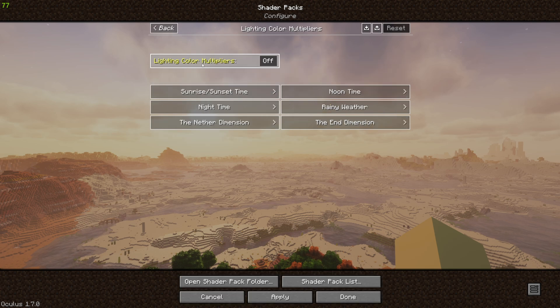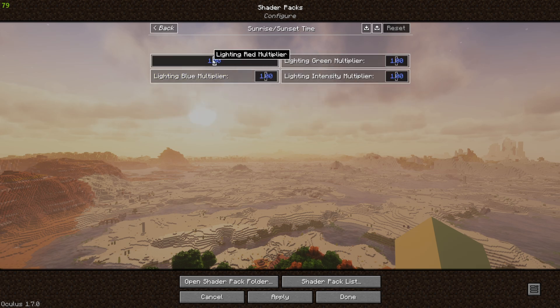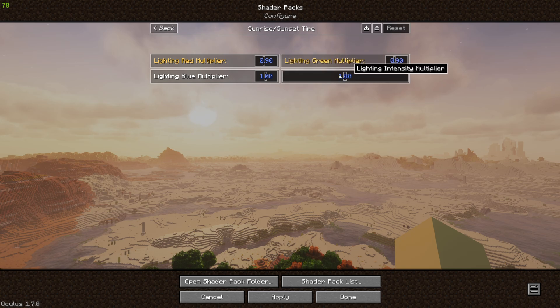Let's go ahead and jump into our lighting color multipliers. We need to turn this on and we'll jump into sunrise sunset time. We're going to turn the blue and the green down to 0.9 and our intensity down to 0.8.